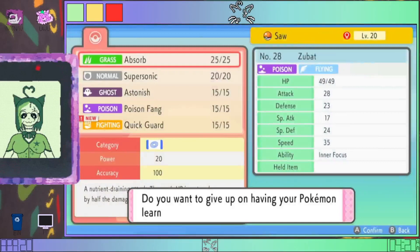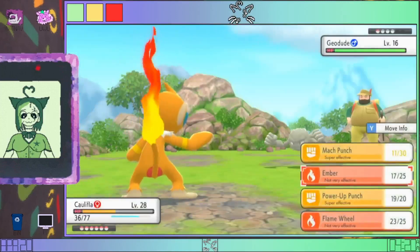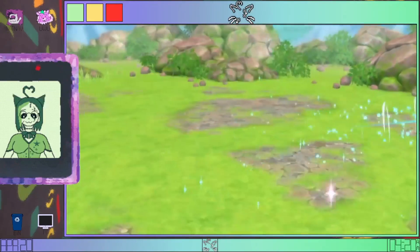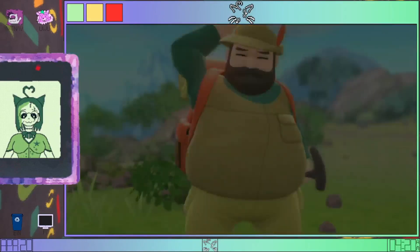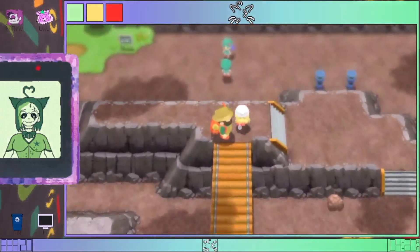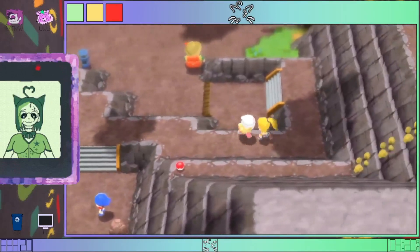Quick Guard — what? That's not a real move, stop it. I can't believe Pokémon would try to trick me into thinking Quick Guard is a move. I can't believe Pokémon would try to trick me into thinking Dire Hit is an item. Oh, Rare Candy — that's nice, though we don't really need those right now. Bit of a waste to use them.